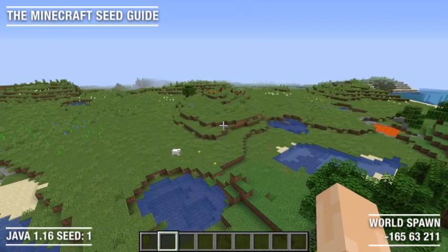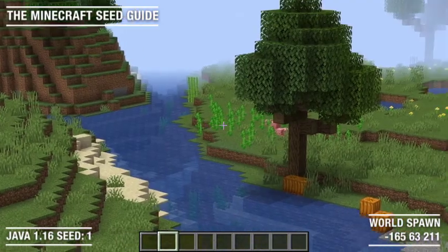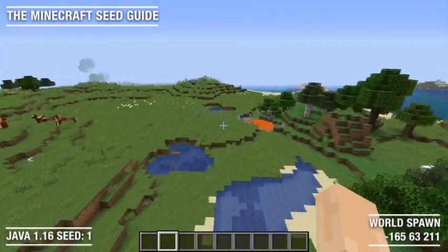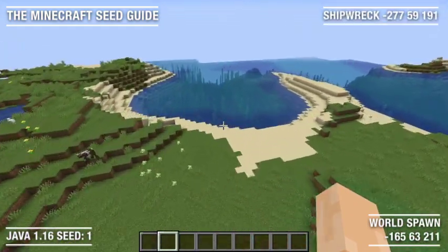Let's go and explore our world spawn. In the back here I already have seen some sugarcane, there are some pigs, some pumpkins. If we go past this lava lake in this bay back here, we can find a shipwreck.